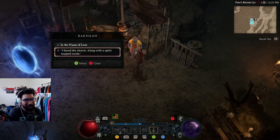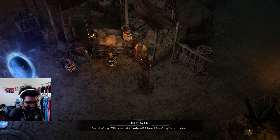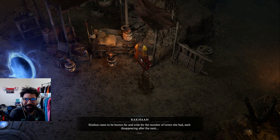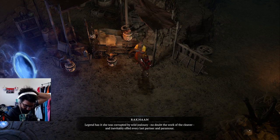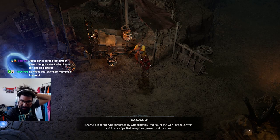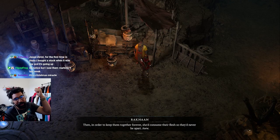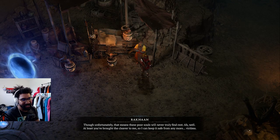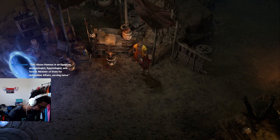Also, did you know they were doing construction directly on the apartment today? I didn't know if there was a notice or anything. Archaeologist, Egyptologist, and former minister of state for antiquities, serving twice. Is your grandma just naturally interested in things like this? Next thing I'm going to find out is your grandma was part of the group that set Atem's soul free when Yugi had to do his final duel in Yu-Gi-Oh. If I knew it was happening today I probably would have called today off.